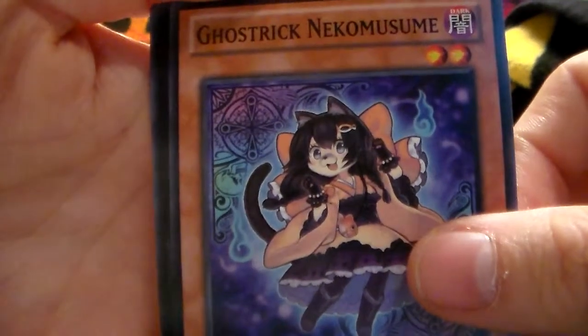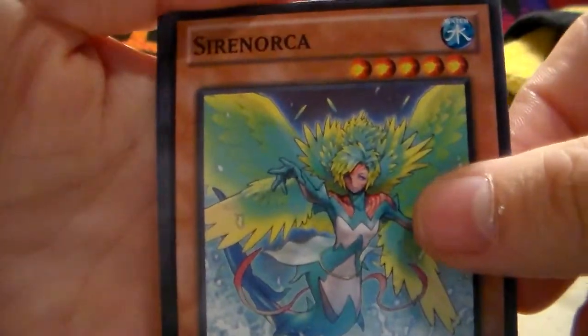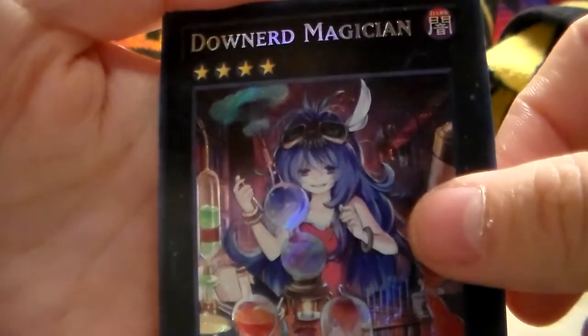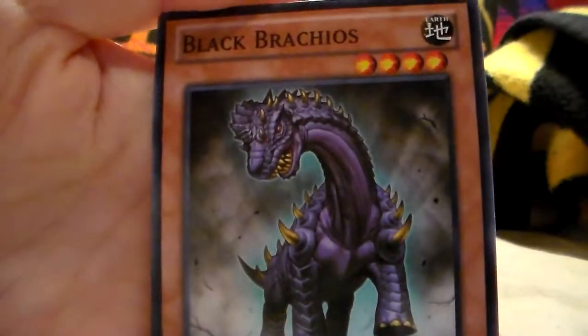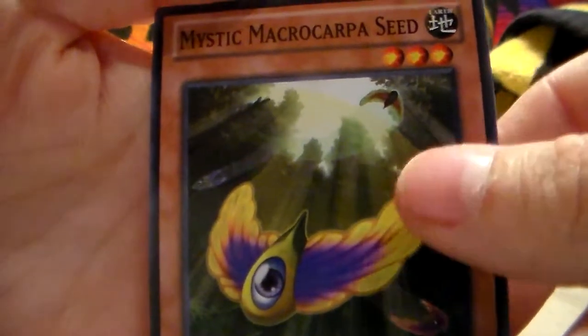Ghost Trick Niko Misume, Gargonic Guardian, Saranorka, Photon Chargeman, Sylvan Miko Range, Drowned Magician, Deep Space Cruiser something — I don't know what number that is because I don't study Roman numerals — Black Bracchius, and Mystic Macrocarpa Seed. The cool ones I've seen were the Drowned Magician and the Gargonic Guardian.